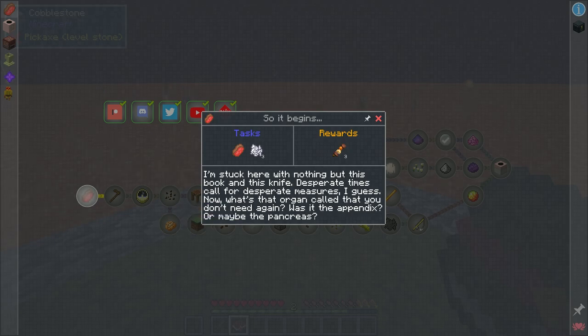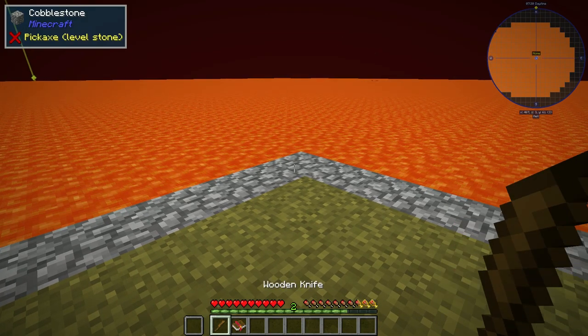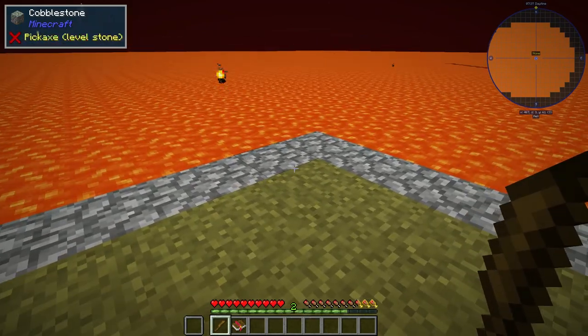I'm stuck here with nothing but this book and this knife. Desperate times call for desperate measures. What's that organ called that you don't need again? Was it the appendix? Or maybe the pancreas? It's alluding to me being stuck on an island with a book and a knife. We already know the book is the quest book. So what's this knife? This knife is from a mod called Cannibalism. We're already left pretty uneasy.